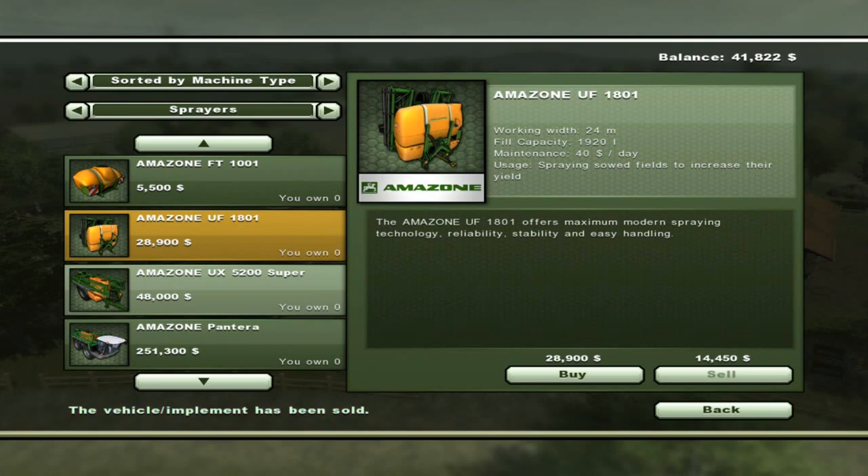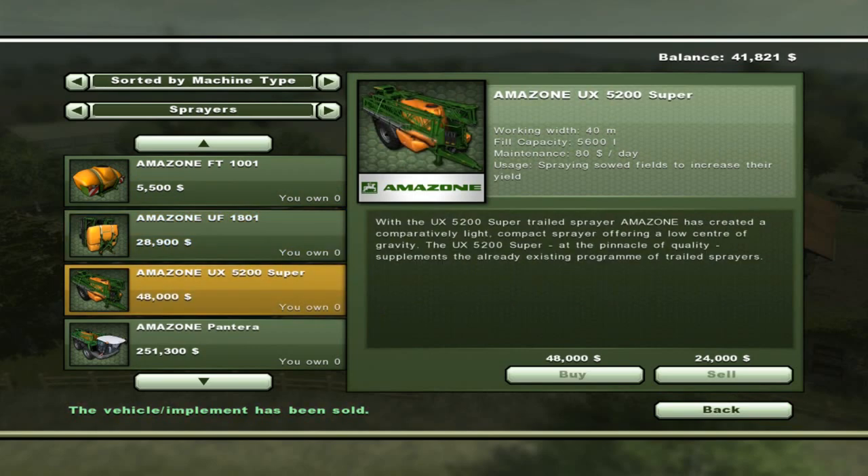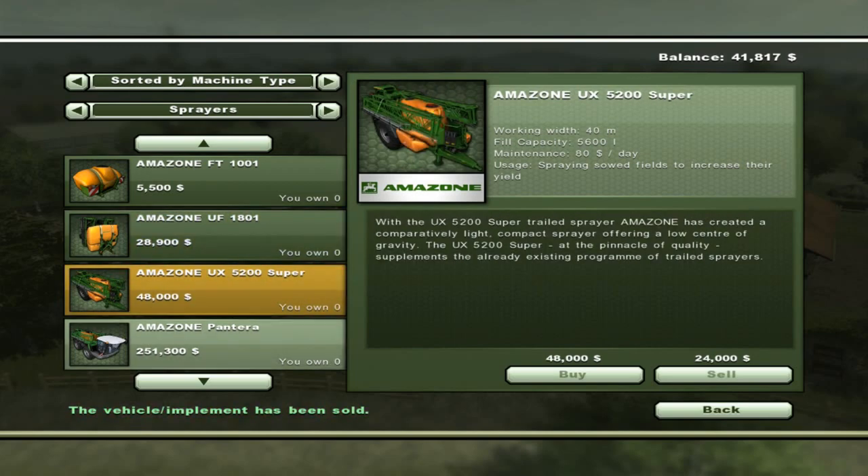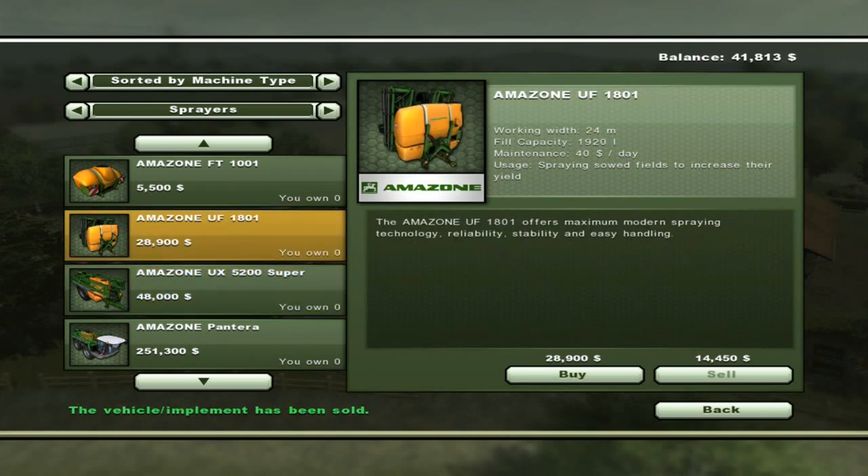These are just bigger. As you can see the field capacity is bigger — this one only holds 1,920, this one holds 5,600. More expensive, bigger, better usually. But I've got the higher end combines and stuff and I still use this sprayer. This sprayer will two-shot — two passes and leave about five feet on your initial fields. So let's buy it.